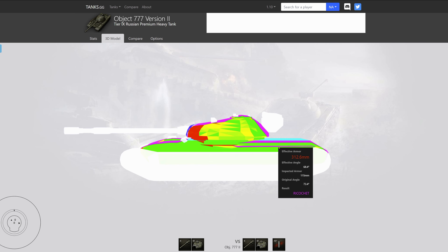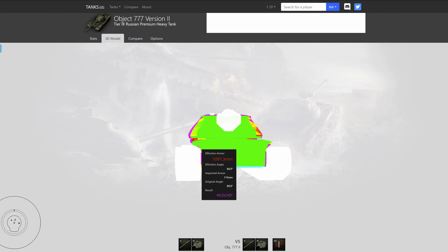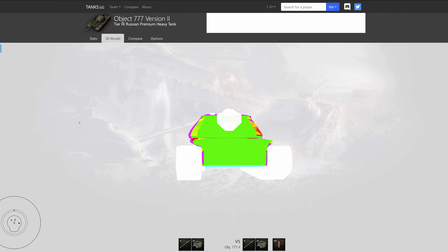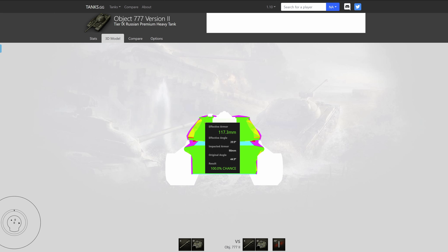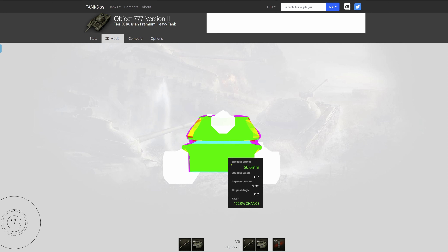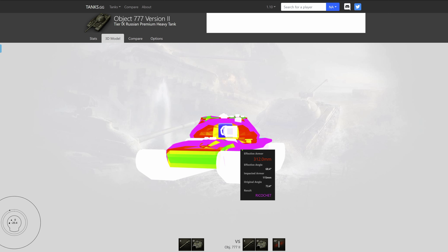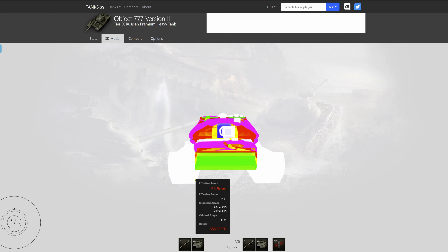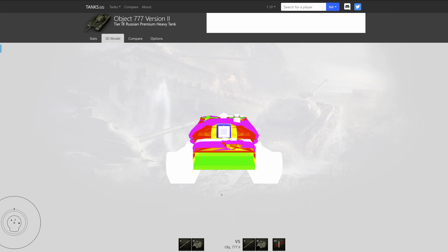Switching to 340mm HEAT shells it looks better, but notice the two cupolas on the upper plate and near the gun mantle — those should not be a problem to penetrate. On the ridge line you still achieve around 260mm on its weak sides. The turret is well angled so even from the side you may bounce a shell or two, with values of 300mm and 210mm. The upper hull armor is 115mm thick; just below, effective armor is 155mm due to spaced armor.